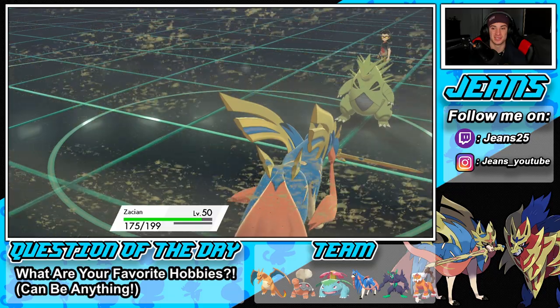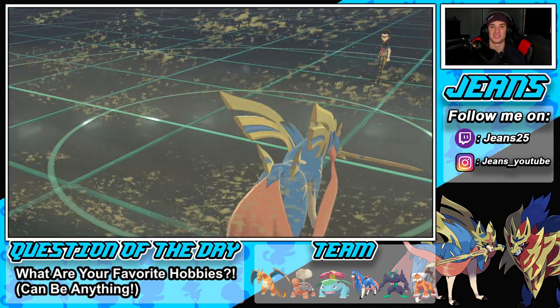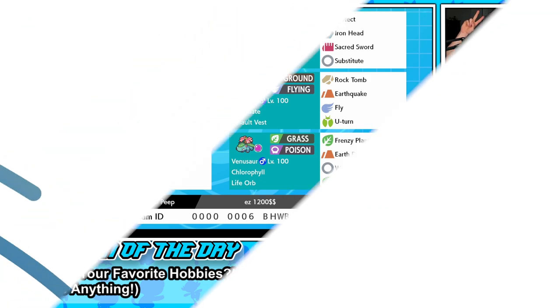We take him out in fashion with Zacian's signature move and end up going two and one, picking up that winning record. Take this rental code, rent this team, and go rank up in your matches — this team is phenomenal, absolutely broken in my opinion. Really strong, counters a lot of teams, and has some of the top tier meta Pokémon with Zacian, Charizard, Venusaur, and the Torkoal Drought combo. That's going to do it for today's video — if you enjoyed the content, smash that like button, and if you're new here click that big red subscribe button. Spread some positivity today and I'll catch you on the next one — peace out everybody!